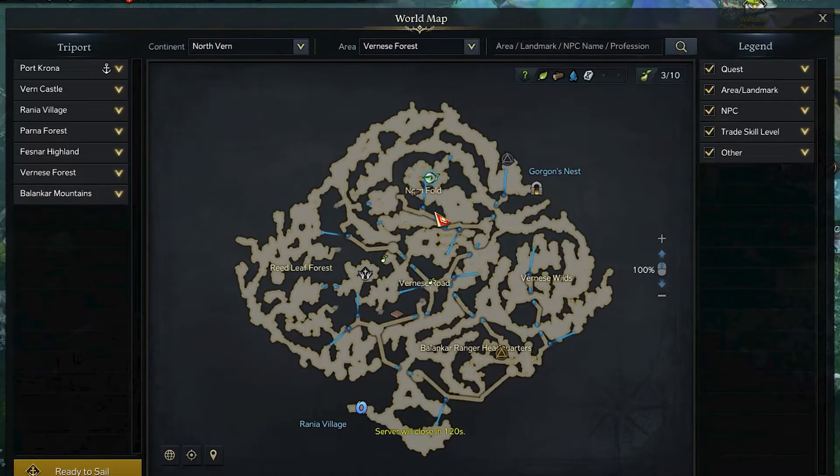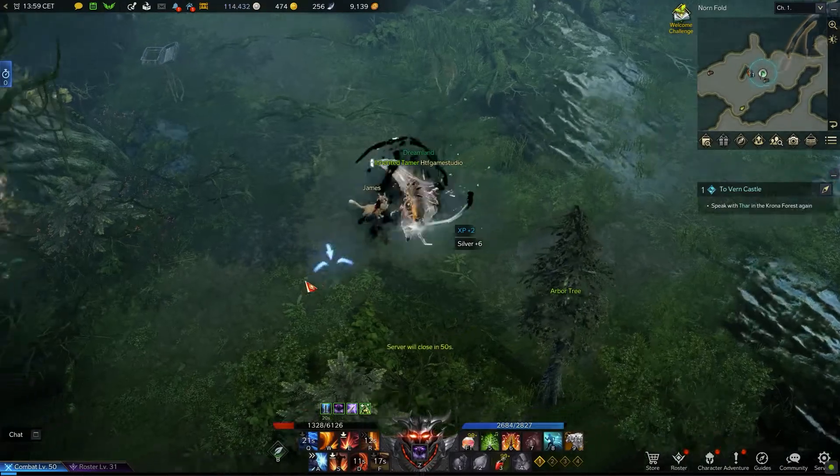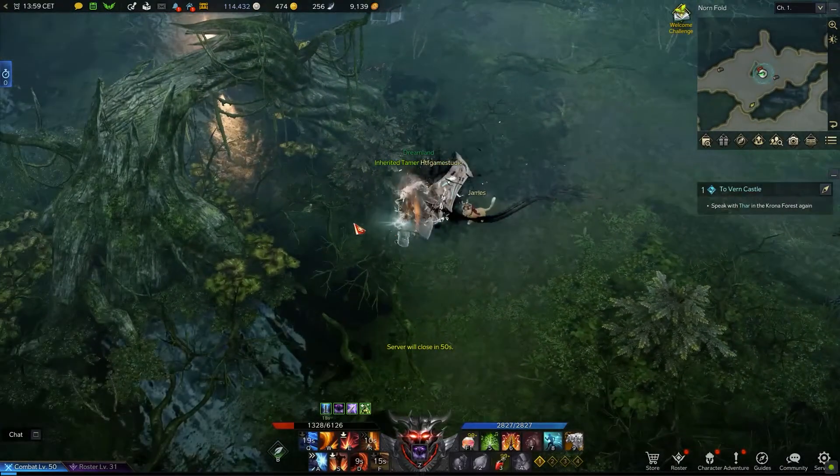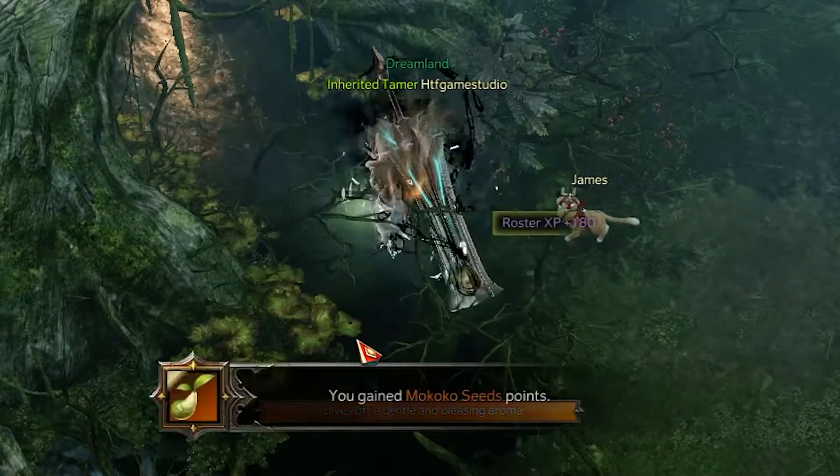For the fourth, continue exploring the north ford area in the upper section of the map you reached in order to collect the previous Mokoko. From here, use the blue arrow to the top right. Then use the first left passage in order to reach the top left area. In the middle of it, you will notice an arched tree. In the frontal part of the arch, you will be able to find the fourth Mokoko seed.